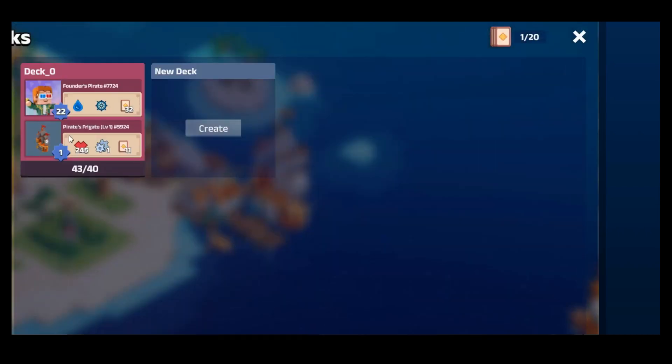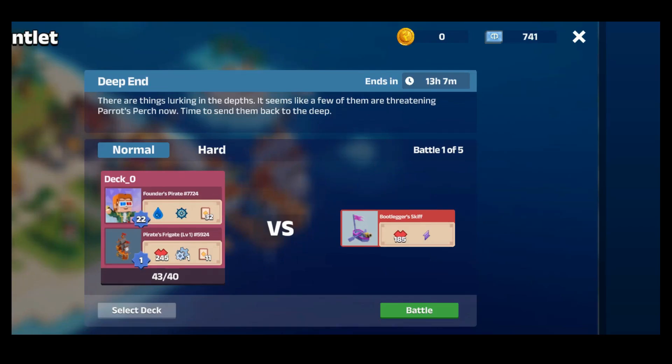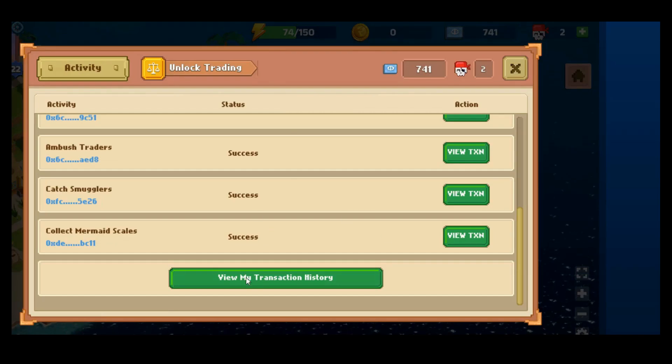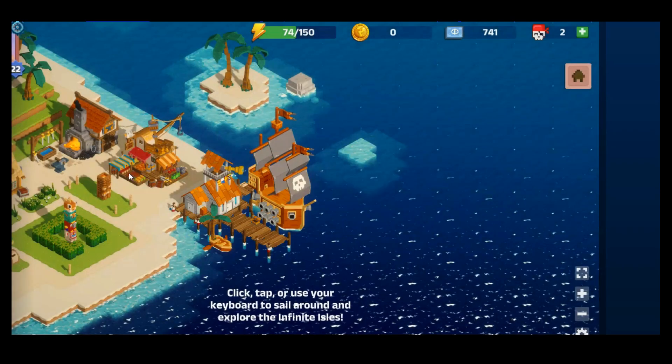There's all that sort of stuff, and then there's actually playing the game. There's deck-based fighting — you can fight other players or do PvE content as well. As we can see, various transactions are coming through here. It's fully on-chain so you can see these things processing. That's what's going on there.